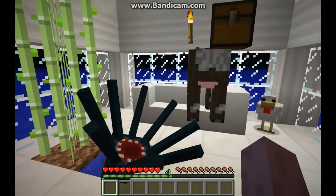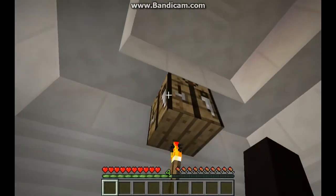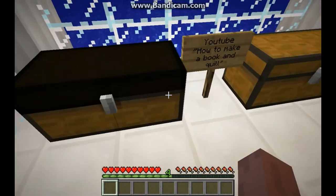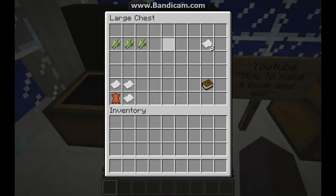I just put animals inside here, sugar canes, wood. I know it looks ugly inside here. I'm just going to show you how to get a book and quill. First you need to find some sugar canes — you need three sugar canes to make three paper.